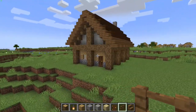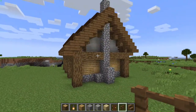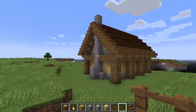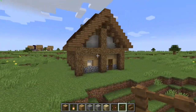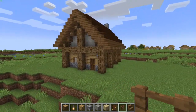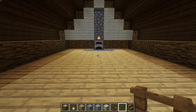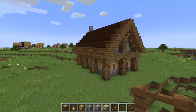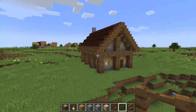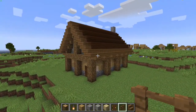Today I'm going to teach you how to make this rustic cottage. It takes about 10 minutes to make in creative; in survival it would probably take a bit longer. Obviously you can't fly, but inside we've got a nice fireplace, upstairs a second floor for your bedroom. It shouldn't be too hard on materials, and everyone on your server or single player world will want to move in.